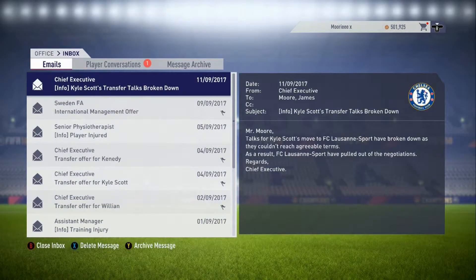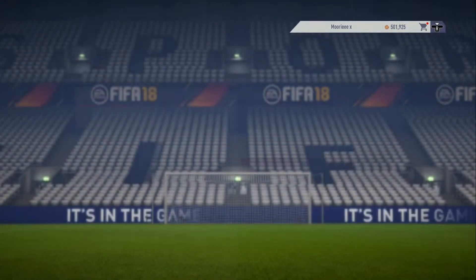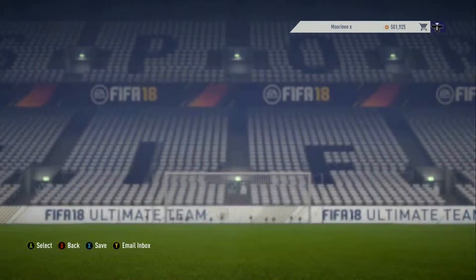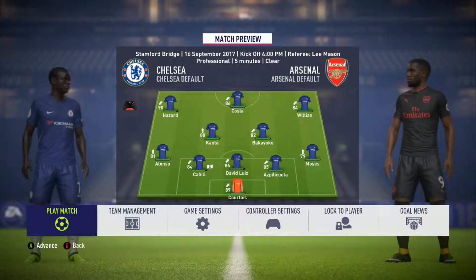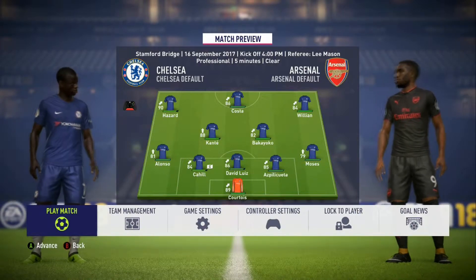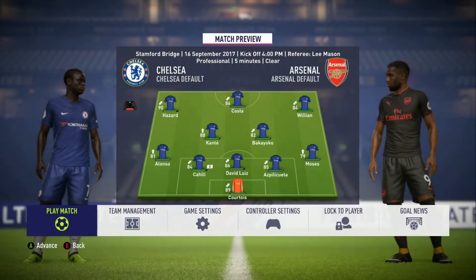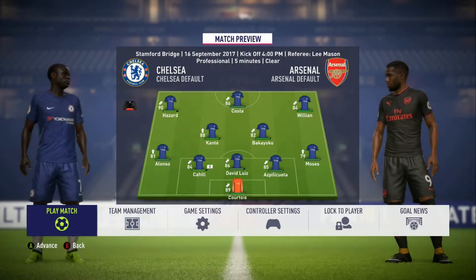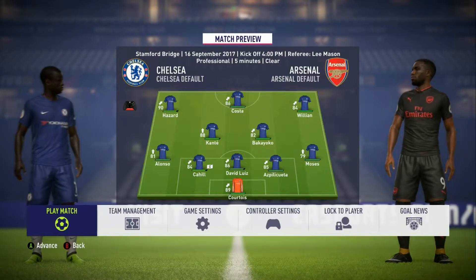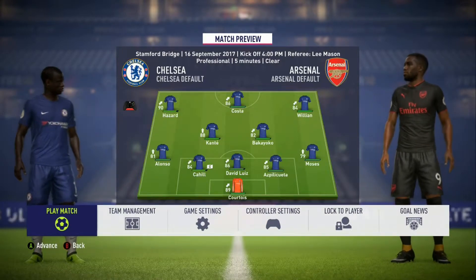Costa will play in the game against Arsenal — fair enough. That's frustrating but Arsenal next at home — let's jump straight into it. The Chelsea team for this game at home to Arsenal: Courtois in goal; Moses, Azpilicueta, David Luiz, Cahill and Alonso at the back. Kante and Bakayoko in midfield with Costa, Willian and Hazard making up the front three. Let's go into the game now and take a look at who Arsenal have fielded.